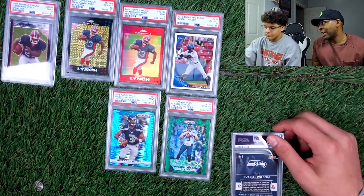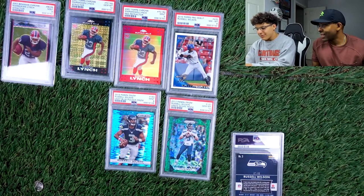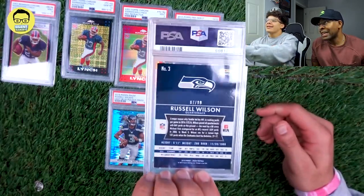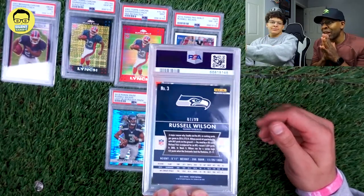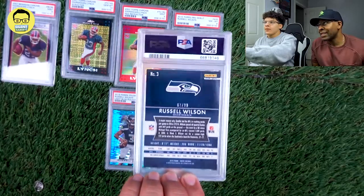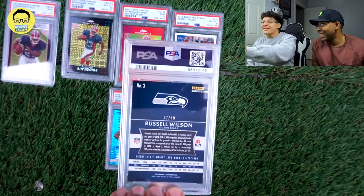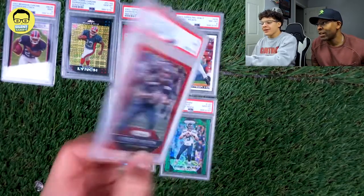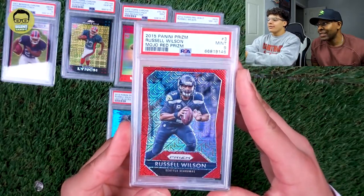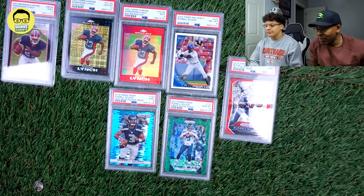Which would you do — keep the 10 out of 99 or the more limited one that might get a 9? I'll probably keep both, get the other one back. Now we got a 2015 Panini Prizm — we need one more 10, yes! This is a 99, it's a red mojo, first year mojo for Russell Wilson. Three, two, one — nine! It's not bad. Mojo, that's the thing, not bad.